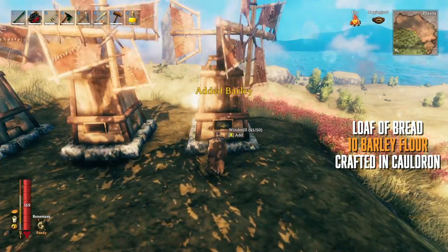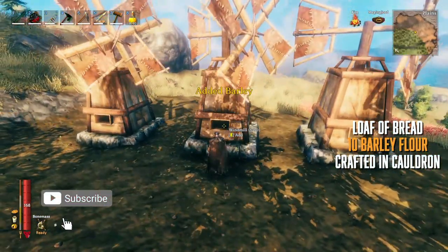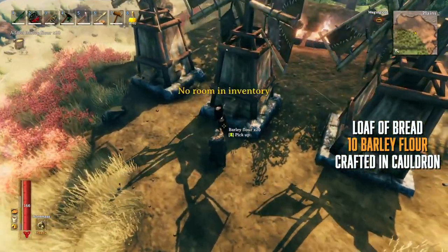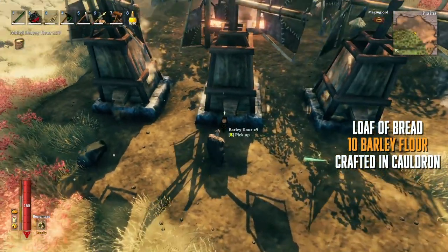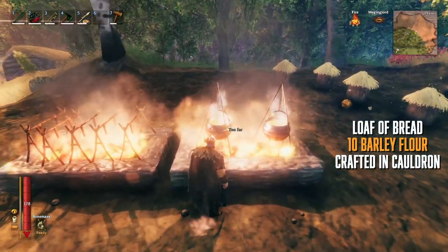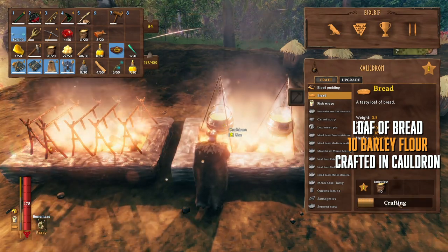What you're going to do is take your barley from your barley farm and chuck it into the input slot of your windmill. Let some time pass and then from the output slot of your windmill you're going to find some beautiful barley flour. Then it's a simple case of using 10 barley flour in the cauldron to make yourself a loaf of bread.